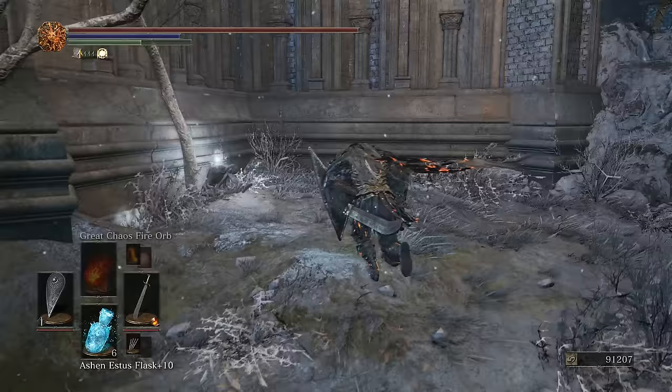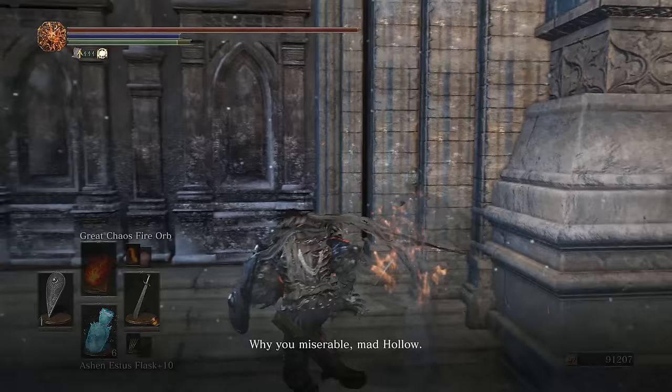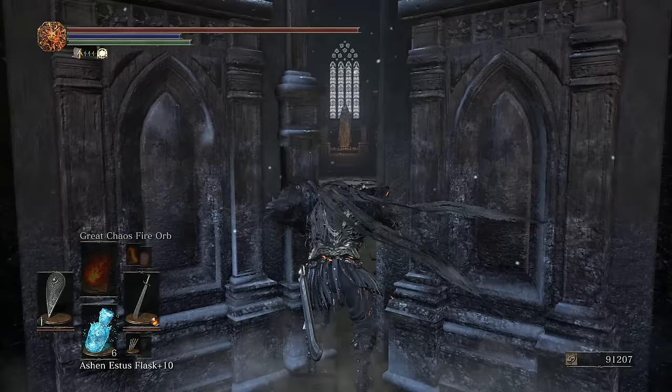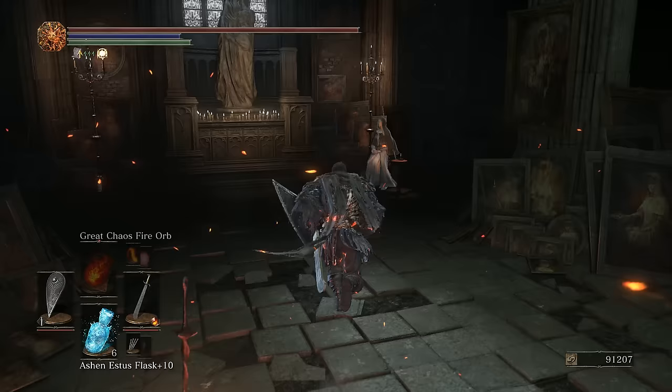We're going to go right back here to grab the hollow gem. You can talk to this guy if you want — he's basically just a douche. We actually fight him later, but anyway. We're going to go in here for now just to grab a bonfire. It'll make things a lot easier and allow us to not have to come back this way later. So go in here, grab this, and talk to good old Sister Frida.